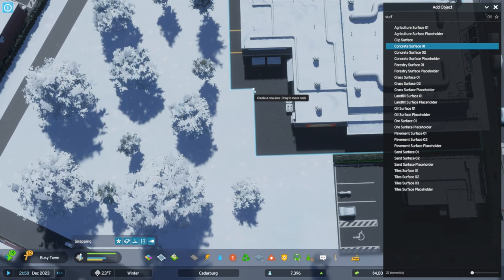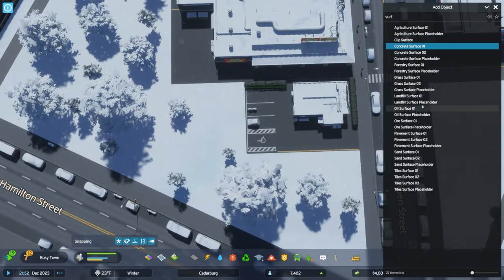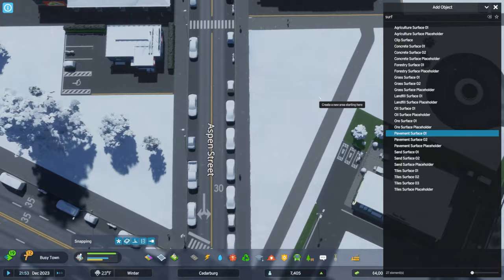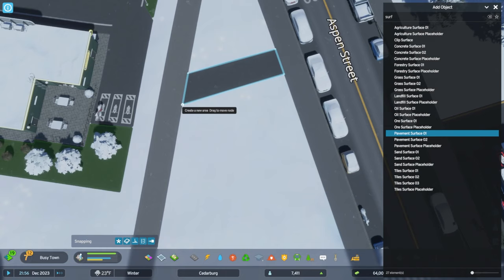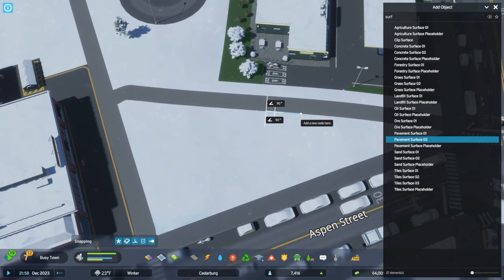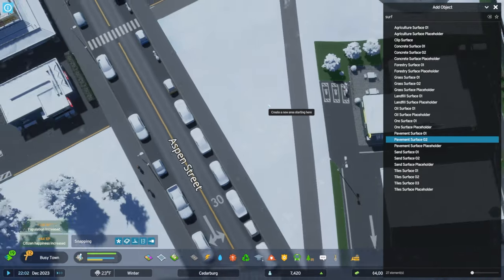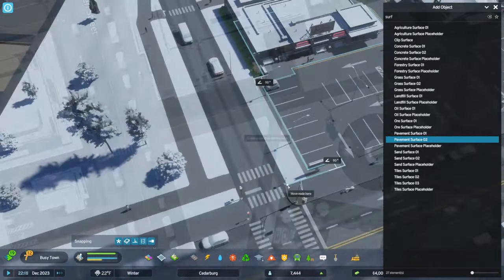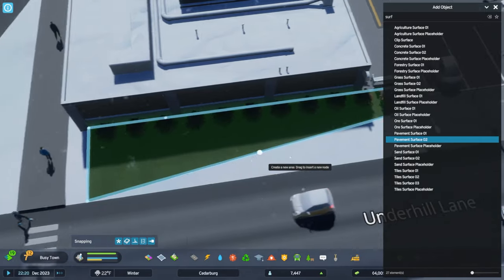Every building seems to have some surface area around it. As you can see, I'm adjusting the surface of those buildings — they operate where there's a point or a node on every corner and you can adjust the placement of that node. Additionally, you can set up your own surface area by choosing one of the surfaces and then placing a square or some shape that fills in the area. You can remove it by right-clicking on those corner nodes and it'll disappear. This works just like specialized industry and the work areas that you draw out. We have a list on the right of those surfaces that we can apply.